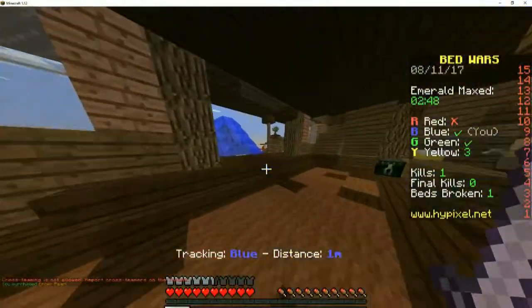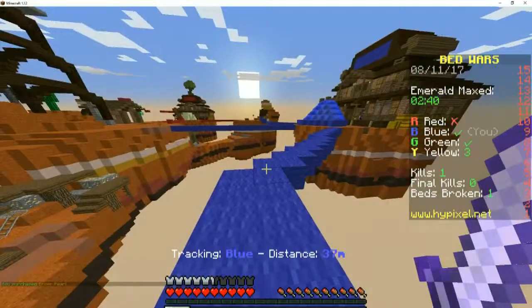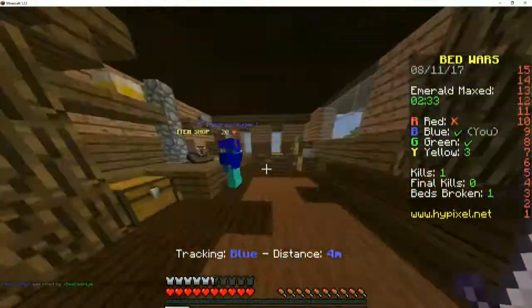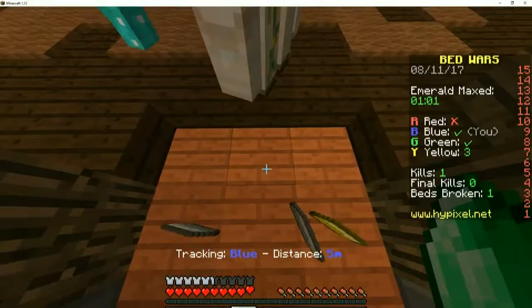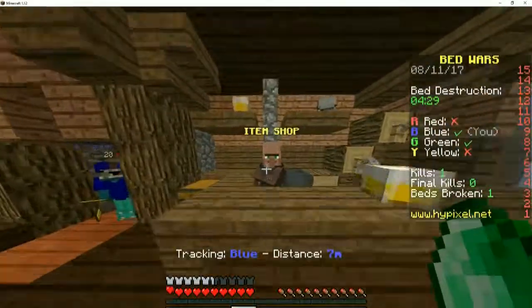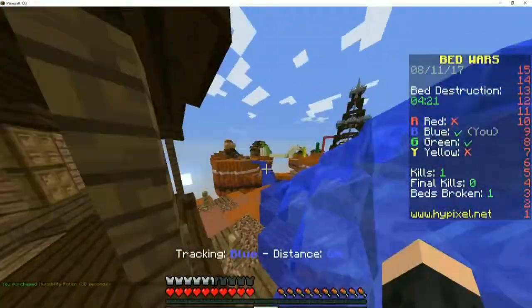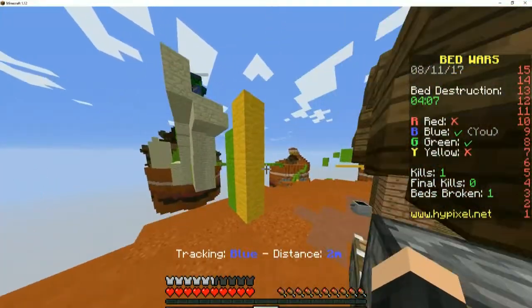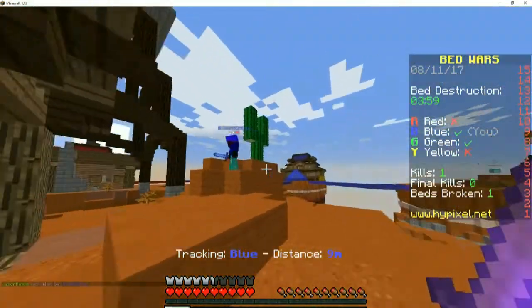I took an ender pearl and I'm just going in. Oh shit, they're strong! That's why you use an invis pot and plus an ender pearl. Tell us if they're coming to our base. I need gold armor. I destroyed yellow and they're all done — oh sick! I got invis potion and I need an ender pearl, then I'm gonna ender pearl to their base. Green is stacked up. No they're not — they have leather armor. You did some good damage to them though. Holy frick, there you go.